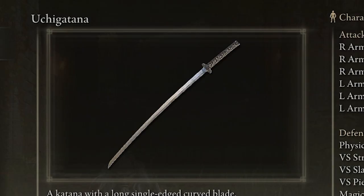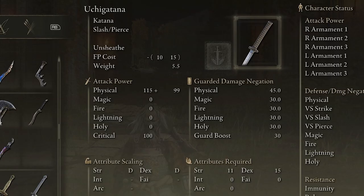Here we have the Uchigatana — a katana in Elden Ring. The Uchigatana scales primarily with strength and dexterity, and is a good weapon for piercing and slash damage in combat. It's one of the first katanas you get in the game.